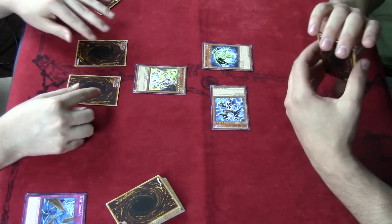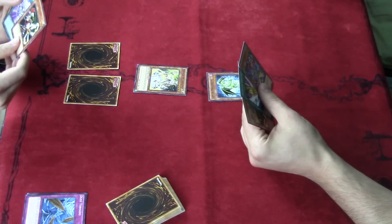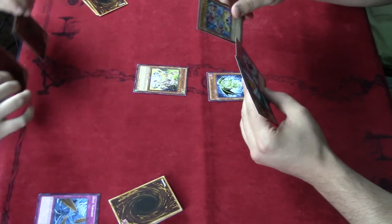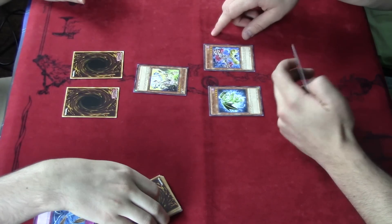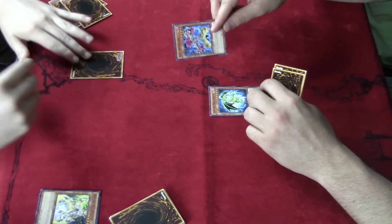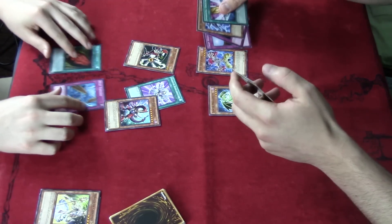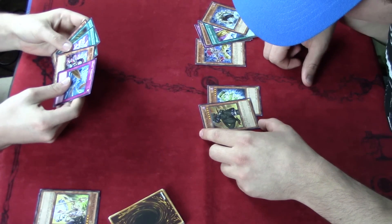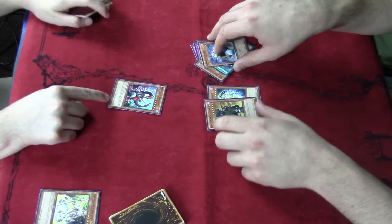There's a lot of piercing cards in here. Attack for 2000, yep. He's going to need to kick. Oh hey, I can Herald of Creation for something good. What does that card do? Piercing. More piercing. Smashing Ground! You can send one face-up continuous spell card you control. Target one monster your opponent controls and destroy a monster by battle.